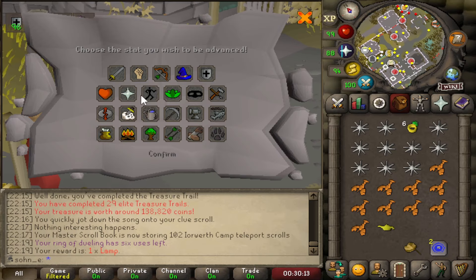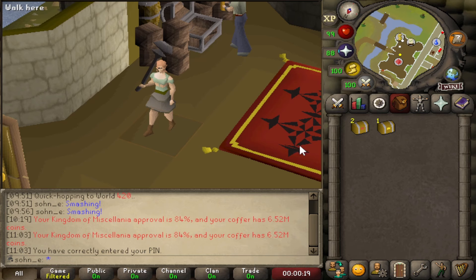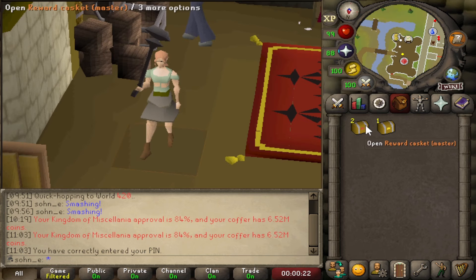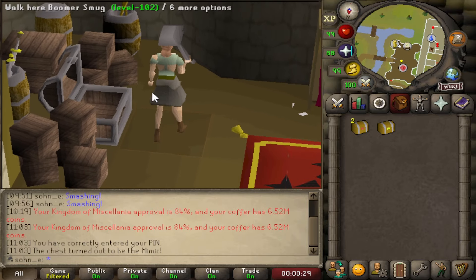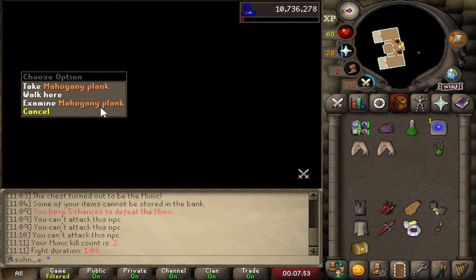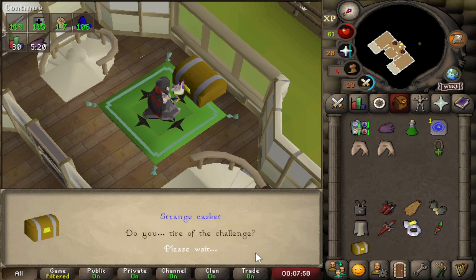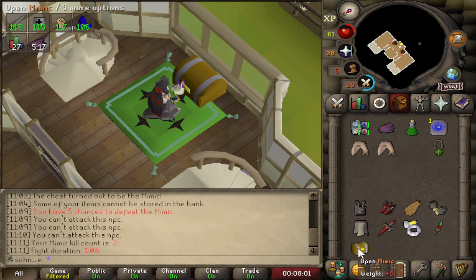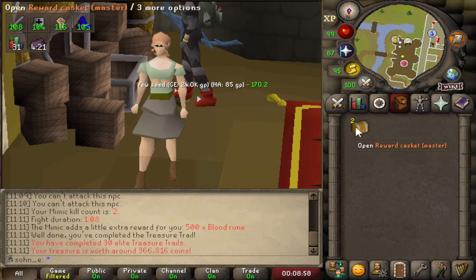Good day, we got a lamp too on the herblore. Let's go get those lava bones. Took some time, had to buy some stuff, and we finished the casket. We open the elite casket and we get — a mimic! I haven't done a mimic in a while. A little bit of struggle but that's okay. We open the mimic and we get nothing as usual — wait, the mimic adds a little extra reward: 500 blood runes.